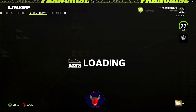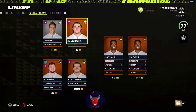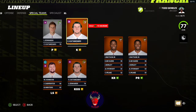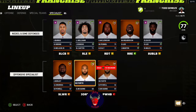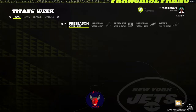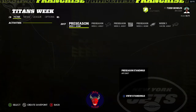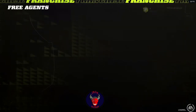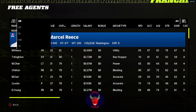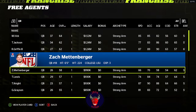And then for punter and kicker: Lachlan Edwards and Chandler Catanzaro. I'll do a few moves, I'll do a few trades and whatnot, sign free agents or whatever. I am not signing cap — don't worry.